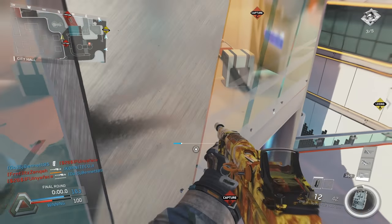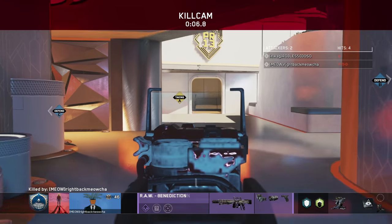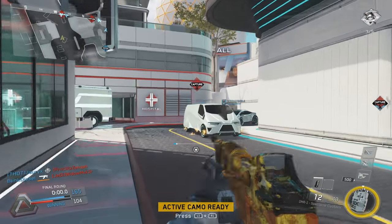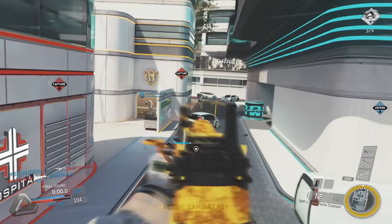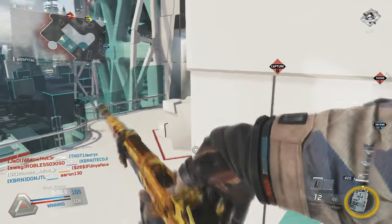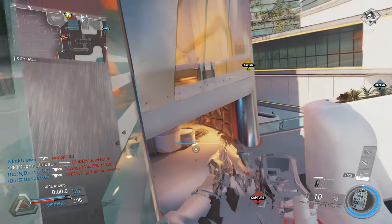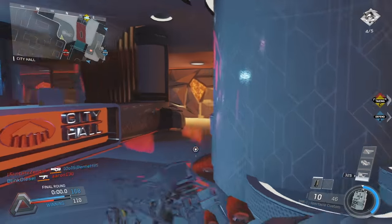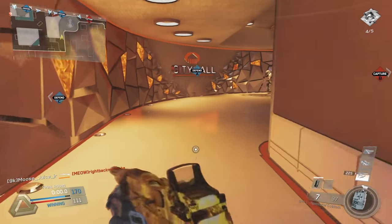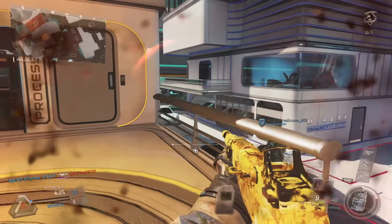Obviously if you throw on Quick Draw it's going to pull up a lot faster than the M1, which is nice, and that was a required attachment for me to use this successfully. The class setup I was using that made this an absolute beast was the Grip and the Ballistic CPU — absolutely no recoil, and that was simply amazing. It's a two-shot kill to the body and a one-shot kill if you connect with the head, so if you're running around and you shoot an enemy in the head it will take them out in one shot, and it's really rewarding.